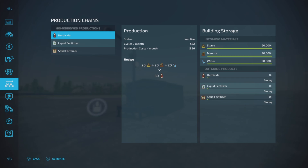Here are the recipes and they are quite favorable, if I may add. Herbicide: slurry, manure, and water — and you get herbicide. I really like that recipe. Those are waste products, and water you could probably get for free. So basically all free products, and you put 20 in, 20 in, 20 in — that's only 60 in and you get 80 out. That's really good if you ask me.